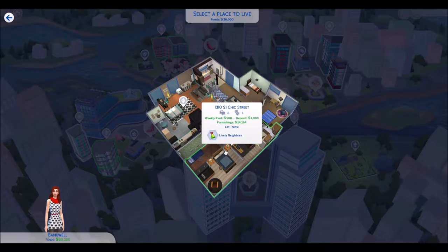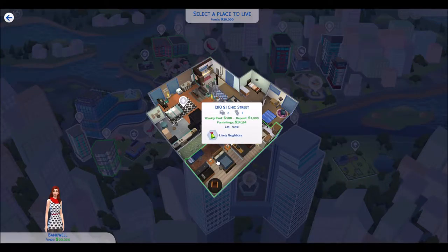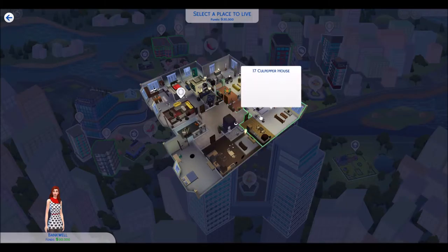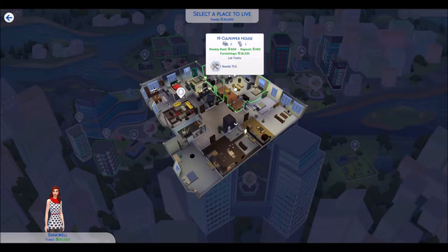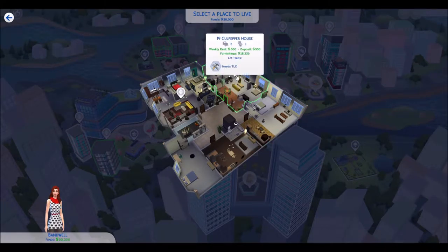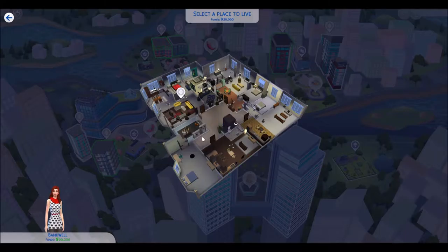And there's this one — it says lively neighbors. If they advertise lively neighbors, they really must have them. That's a lot more expensive but you can get rid of the furnishings, so maybe. Let's go to the Culpeper apartments. This one is tiny and it has Gremlins — I don't want Gremlins, I heard they break everything. Let's see what this one looks like. It needs TLC, furnishings are expensive but I could get rid of them. And there's this one — it's historical and haunted.